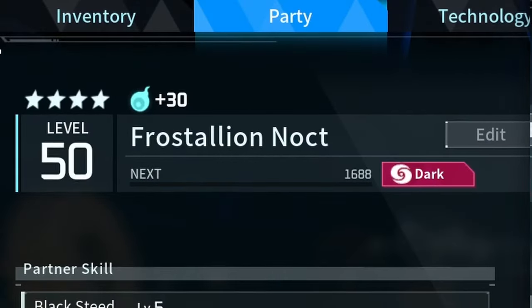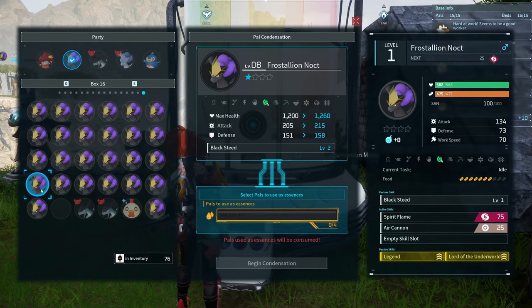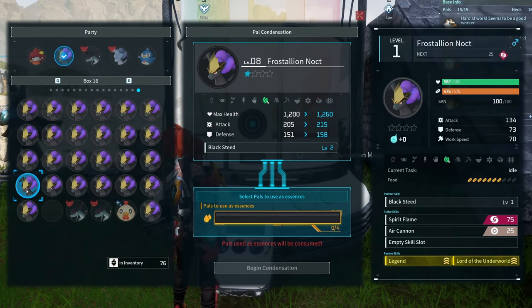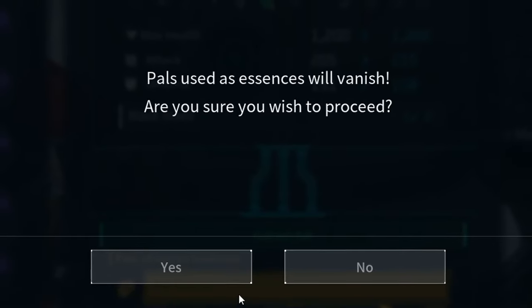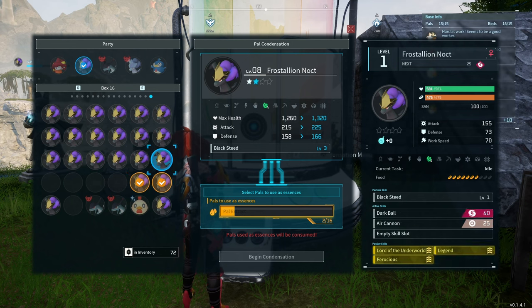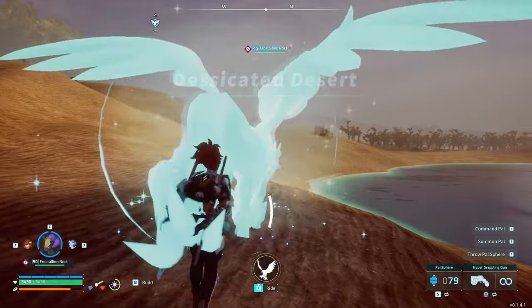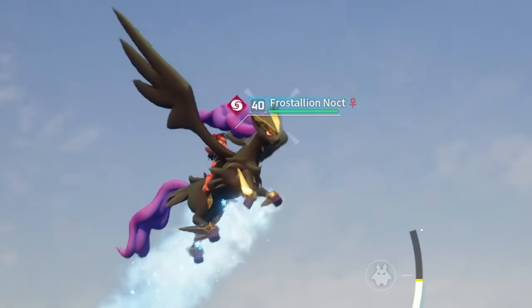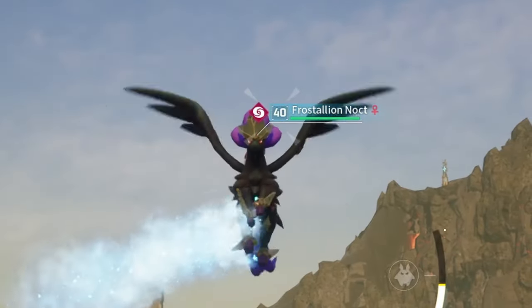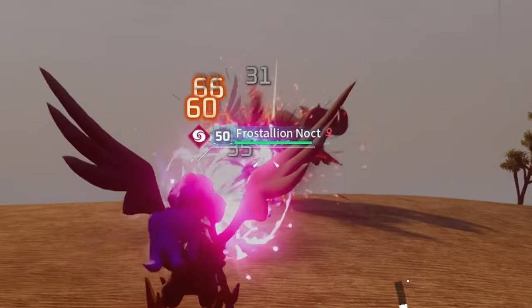Let's get our Frostalion to max level and max pal ability level to see its full potential. Time to level her up by feeding her the Frostalion Noct siblings that didn't make the cut — condensed and squashed down for her own power. This is easy given the number of eggs you probably had to hatch. Condensing boosts pal stats and increases our pal ability. Frostalion Noct's ability is being able to ride the mythical dark horse, which can fly, letting you control its movements and skills — a strong second only to Jet Dragon, while also allowing you to use weapons unlike Jet Dragon.